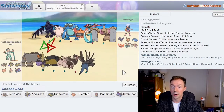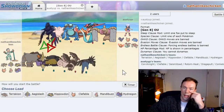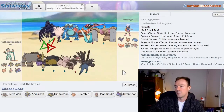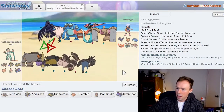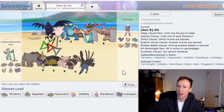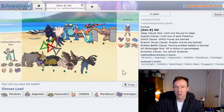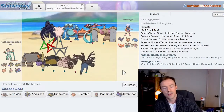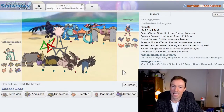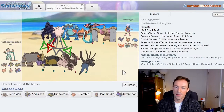My Banded Aegislash, on the other hand, would be a pretty hard counter to Clefable no matter what set it's running. Even with max defensive EVs, my Iron Head is going to one-hit KO it. Even if it's a max speed Timid Clef that can outspeed my Aegislash, a Flamethrower isn't going to do 50% to me — huge advantage for my Aegislash. My Hippowdon is sort of similar to the Corviknight matchup: a bit of a draw. My Earthquake and its Moonblast should do similar damage, and there's a good chance we'll trade Stealth Rocks. However, if it's Life Orb, it'll do a fair bit more damage, which I don't love. And then there's my own Clefable, which should be a draw — I suspect my opponent brought a Defensive Clefable like I did.